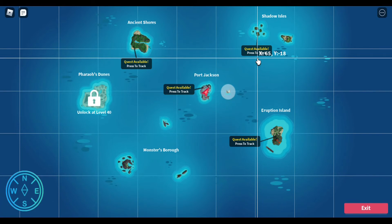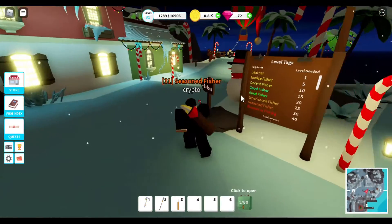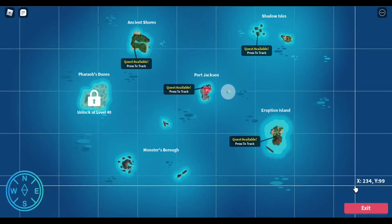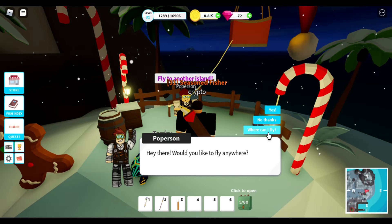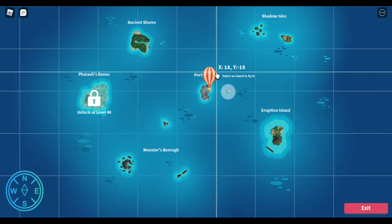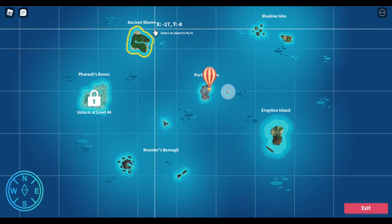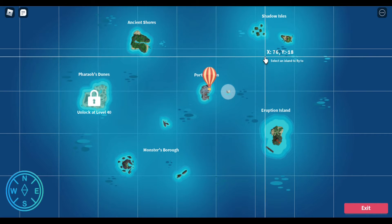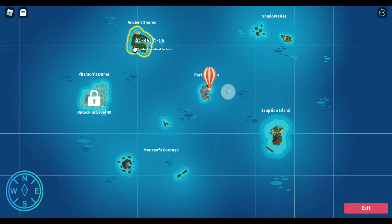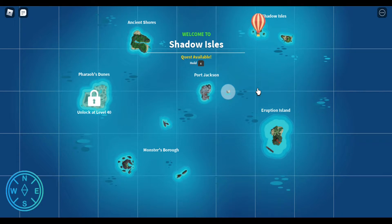I shall head over to Ancient Shores — wait, which is better, Ancient Shores or Shadow Isles? Let me head over to Shadow Isles and get 9 XP so I can unlock Pharaoh's Dunes. I'd like to fly there, but I just can't go to Monsters Borough — not sure why.